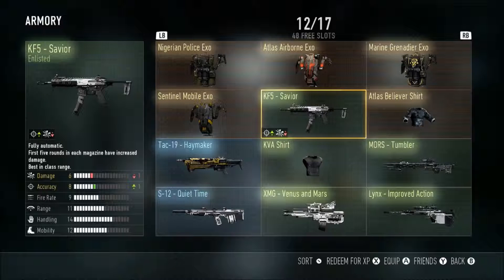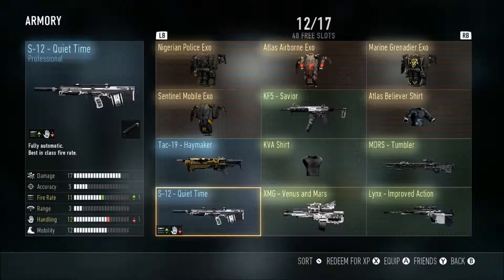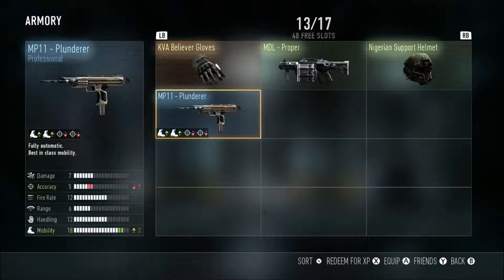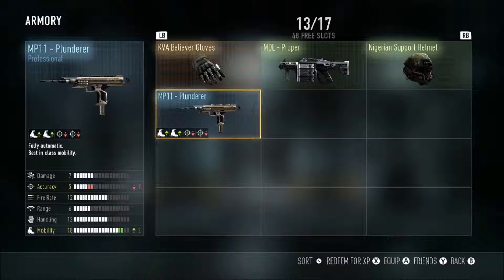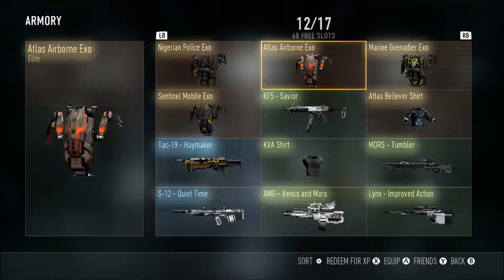We also have the K5 Savior, Tech 19 Haymaker, Moore's Tumbler, F12 Quiet Time, XMG Venus and Mars, Lynx Improve, the Action, MDL Proper, and MP11 Plugger. Most of these guns aren't that great. The Tumbler's pretty all right, the Haymaker might be cool, and maybe the Plunder — but that's about all I can say is good. The MDL is one of the most pointless guns in the game.